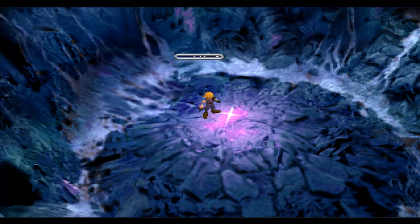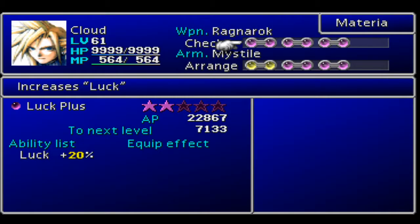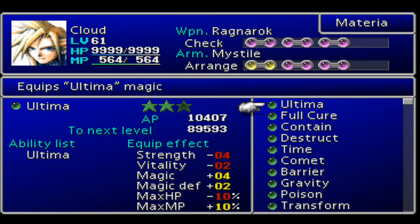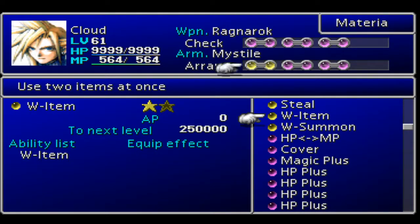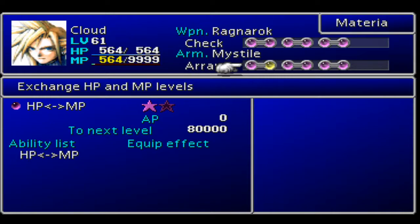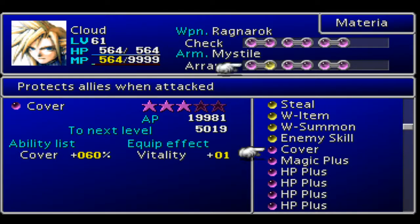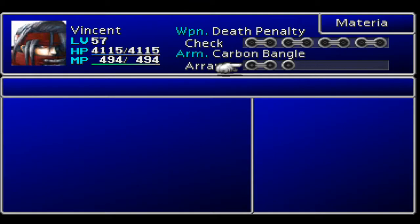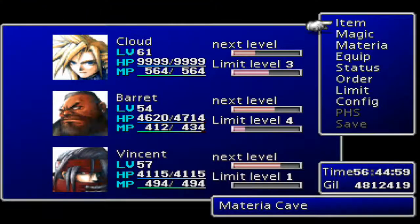Over the course of many years, energy crystallizes into materia - HP plus MP materia. Basically, this swaps your MP with your HP. So if I equip this to Cloud, with him having 9999 HP it would give him 9999 MP. It switches his HP and MP, which is great if you wanted a lot of MP. It works vice versa as well, but we probably won't ever use it.